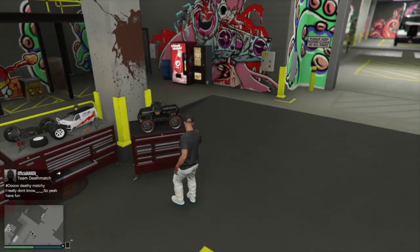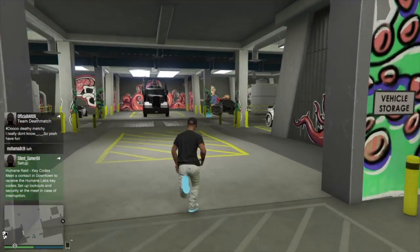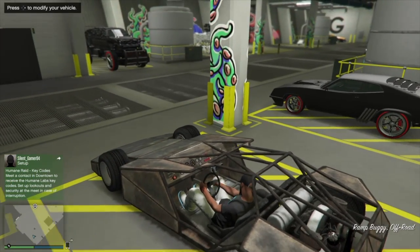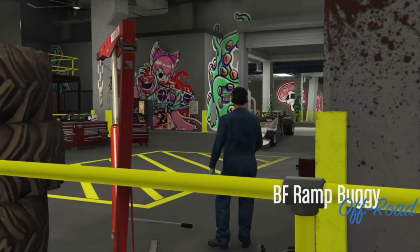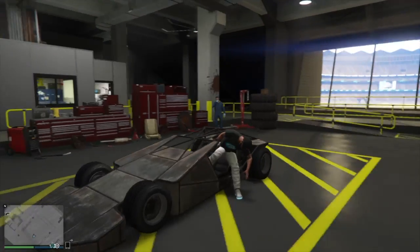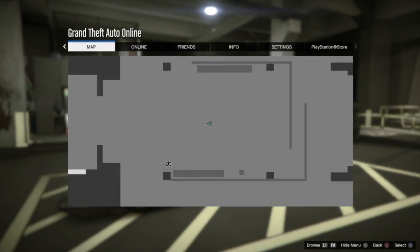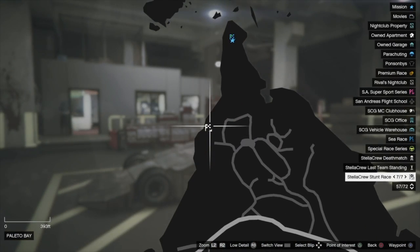Now we're ready to do the RC merge. We've got our RC with Benny's wheels all set up, and here's the stock Ramp Buggy. Hit right on the d-pad to take it into the mod shop, then circle to exit the vehicle. Walk over to your RC, hit right on the d-pad, repair it if you want, then exit the workshop and get back into your Ramp Buggy. You need one of those glitched-out jobs that doesn't start — I'll leave a link below for a working one.